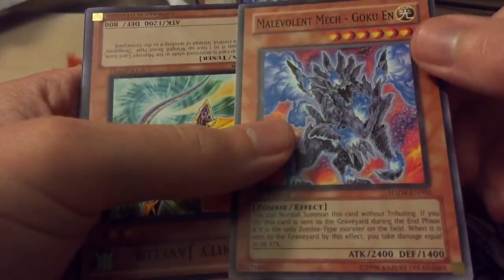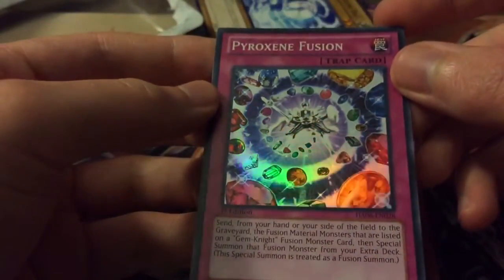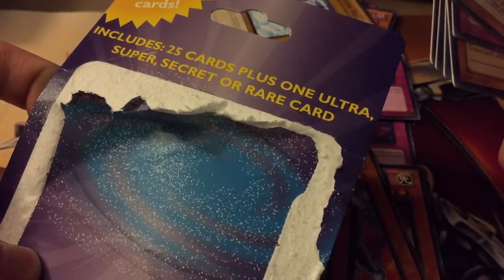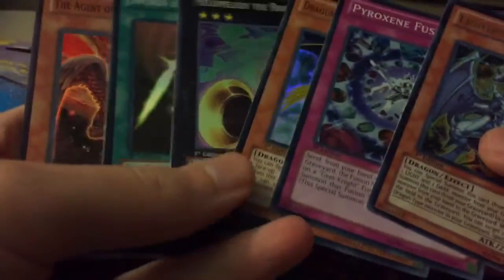Mystic Shine Ball, Machina Gearframe, Jurounity Javelin, and a Pyroxene Fusion — something like that. So I don't really know what they were talking about with the 'one ultra, super, secret, or rare' because I got one ultra and five supers.